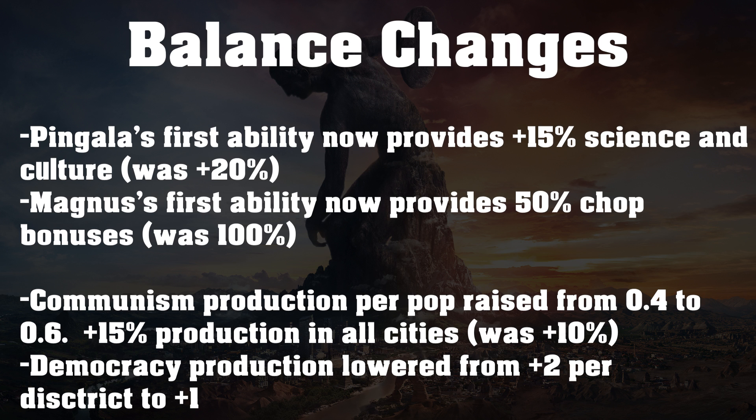I think this is a very necessary change — they had to do that because Magnus was totally overpowered, especially in the early game. You could build the Oracle in like two turns, or build any wonder you wanted in the early game in two or three turns if you had chops available. So it is a very good change, although it does make me a little bit sad.